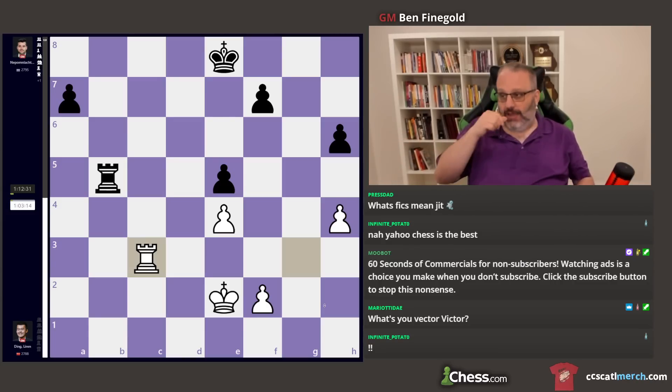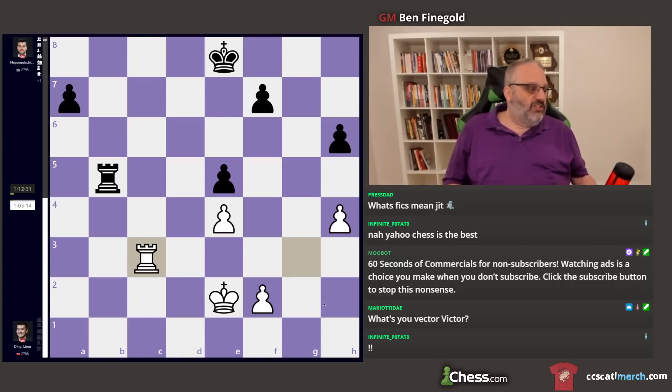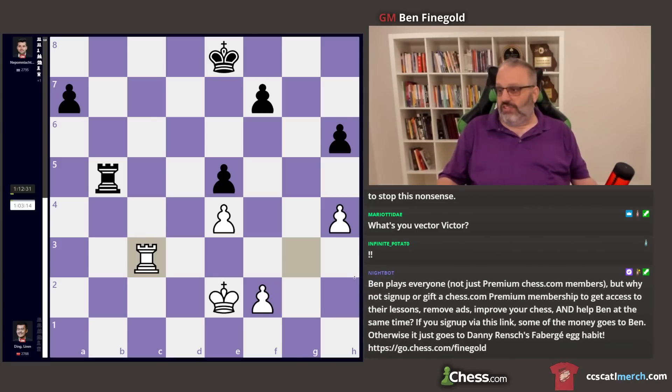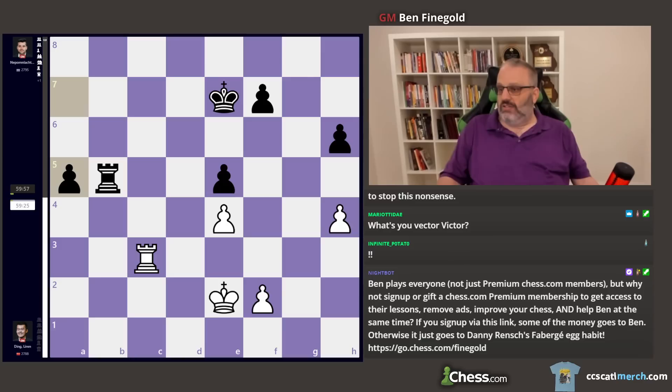Now we have another chess game where Black's trying to win a pawn-up endgame. He plays King D7, stopping White's Rook from getting active. Rook F3, attacking the F Pawn. King E7. Rook C3 — he wants to play Rook C6, attacking this, and Rook A6 and so forth. A5, Rook C7 check, Rook C6 check, and Rook A6. During the live commentary Hess and Fabi were like, well this is just a draw — Black can't do anything.